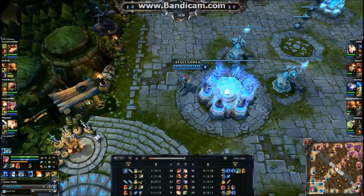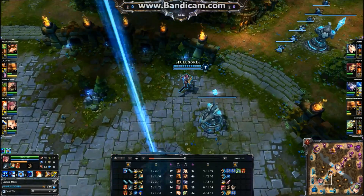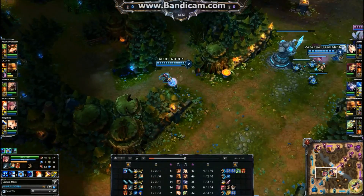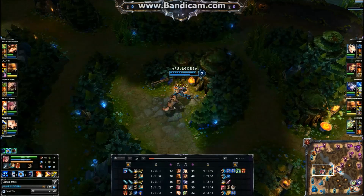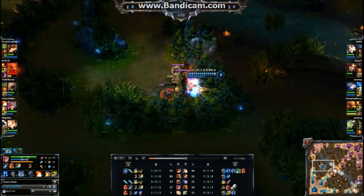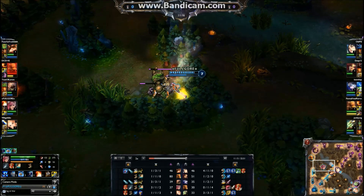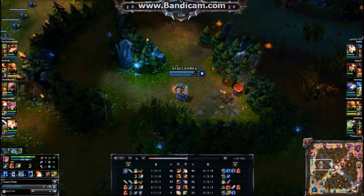Now one thing you should know about Vi: she's not very mana hungry. The fact that her W is a passive ability and that her E sort of just helps you farm and you can use it twice really doesn't make Vi a very mana hungry champion. Plus she can do a lot of damage without using a lot of mana due to the fact that her Q, if fully charged, does double damage.